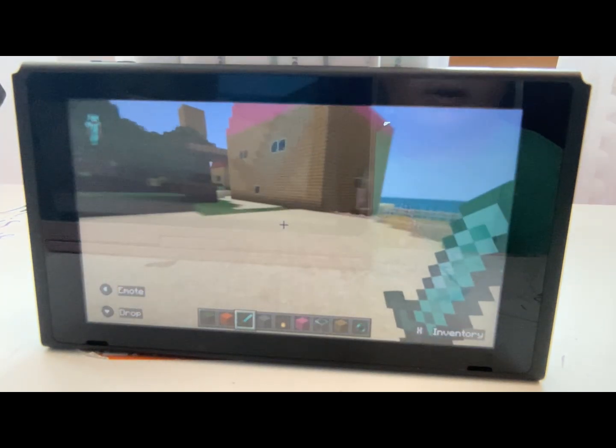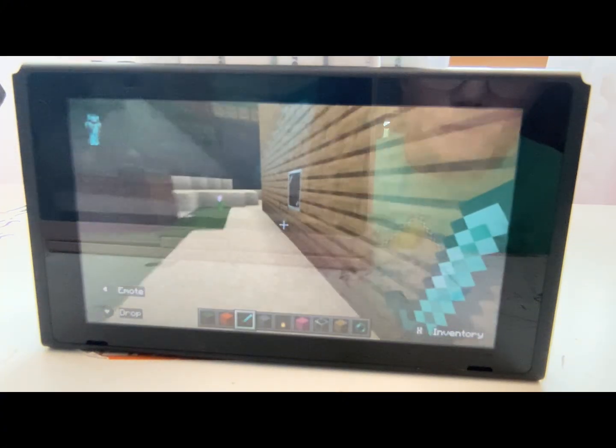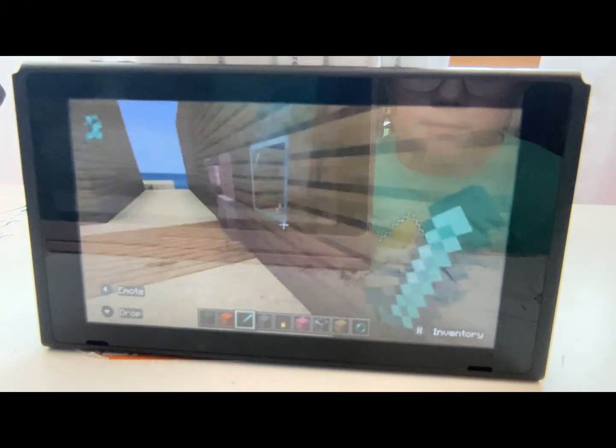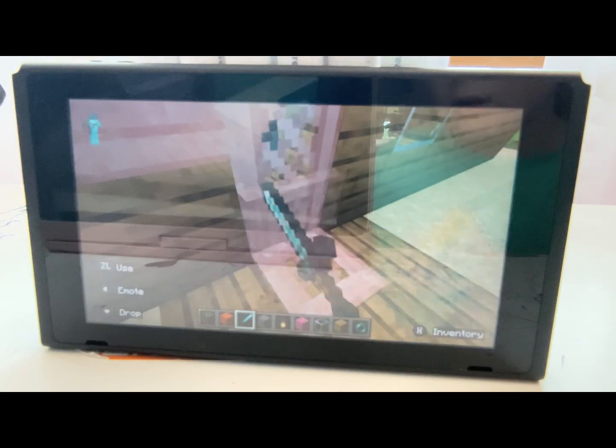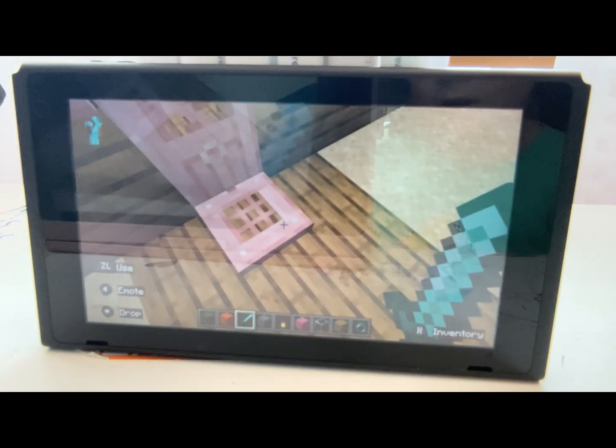We're going to move on to my house over here. I have a sign that says 'Alice's house,' and then there's this feature to keep monsters out at night.